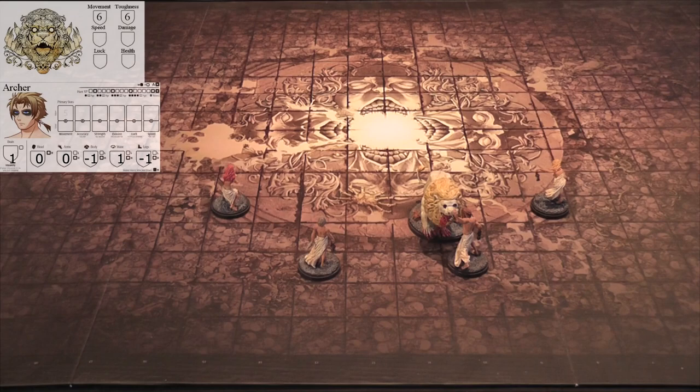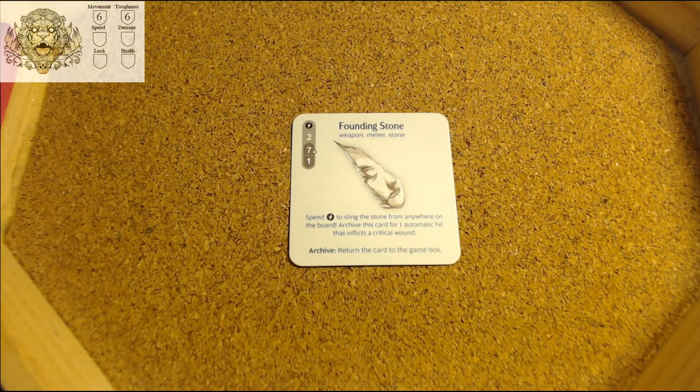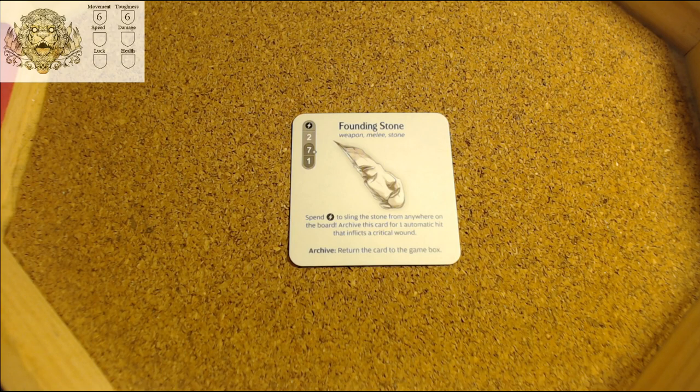The next phase is the survivor phase. All four survivors will go before the end of that phase. You can choose whatever order you want, but each survivor can only go once. Each survivor is using a founding stone. Much like the monster, the top symbol shows it requires one action to use - a lightning bolt. So it requires one action or activation to attack with this weapon.